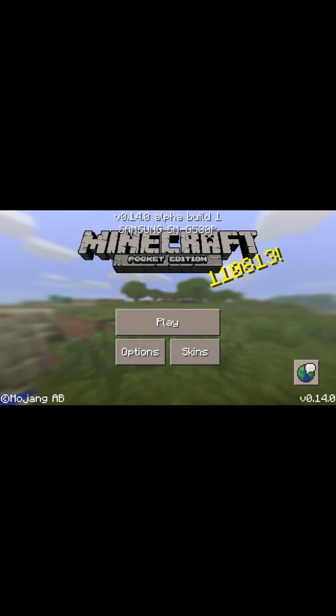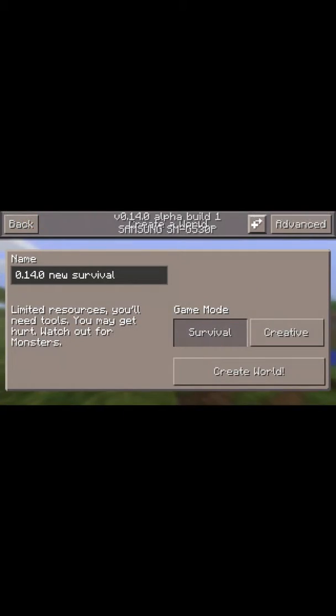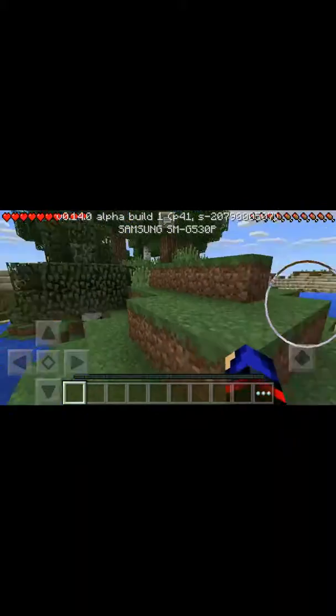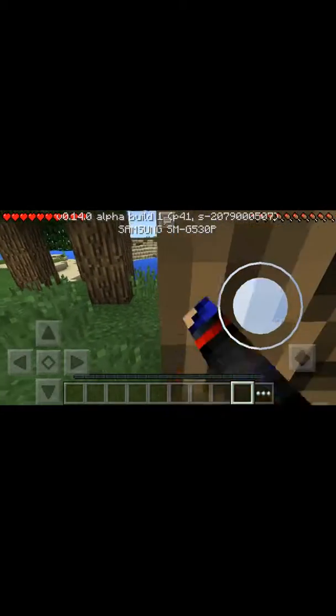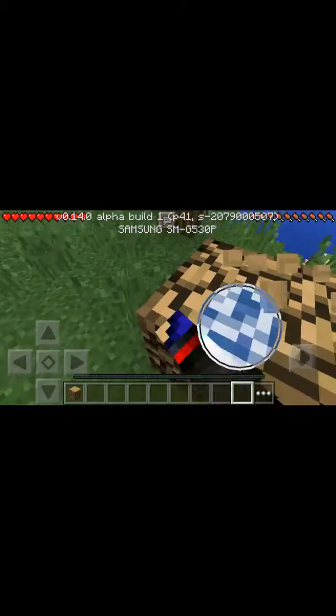I've heard that they've added achievements, so I want to see that. I'll create a new survival world called 0.14.0 New. I've heard they added achievements — what it said was 'new achievements.' I think that was definitely a typo.